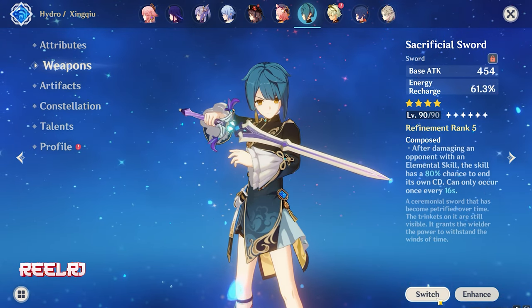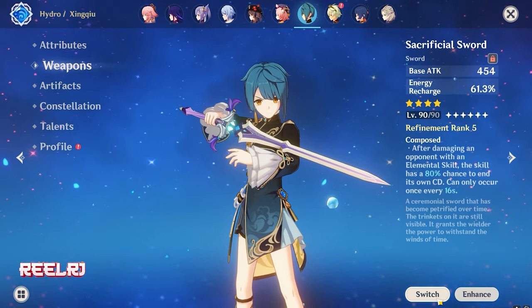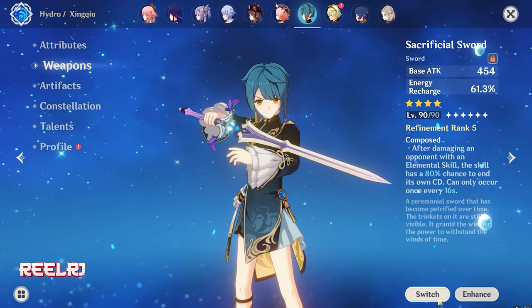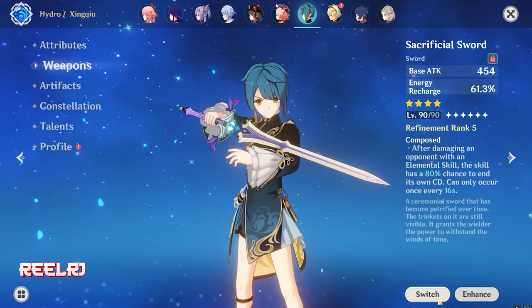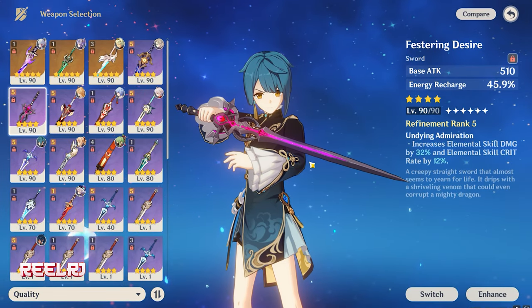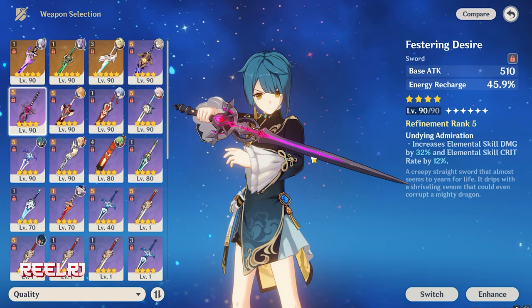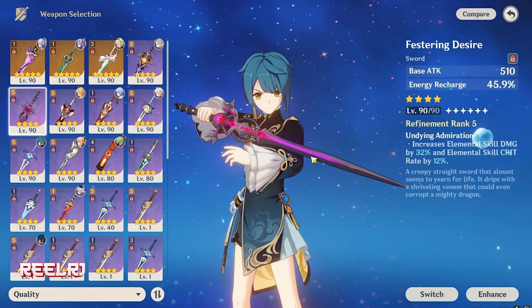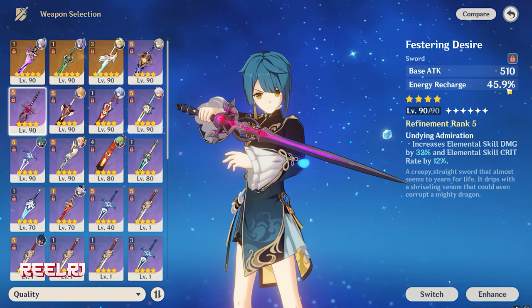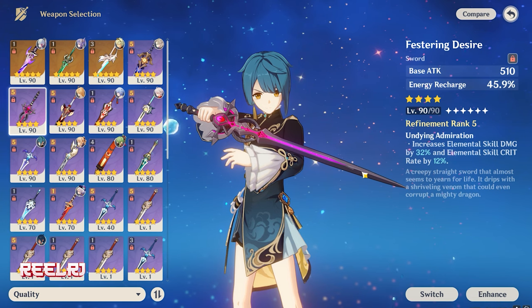Moving on to weapons — there are a bunch of four-star weapons in the game where you literally don't need to go for five-star weapons. I've already created a separate video covering the top five five-star weapons for Furina if you want in-depth info. Starting with the oldest weapon: the Festering Desire, an event-exclusive weapon that came when Dragonspine was released. Most of us have been using it on other characters just for the energy recharge, but now the time has come — Furina is the best candidate for this weapon.